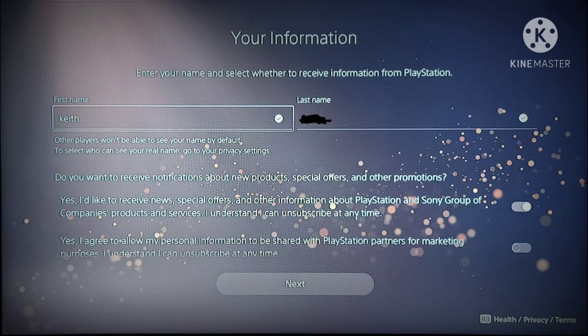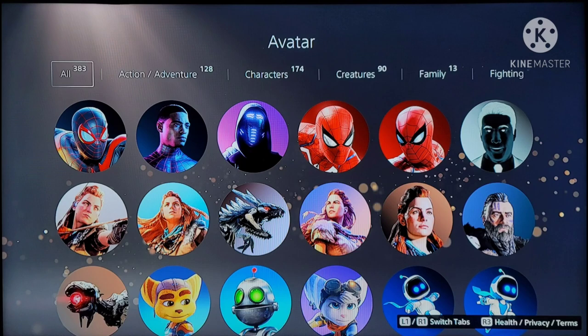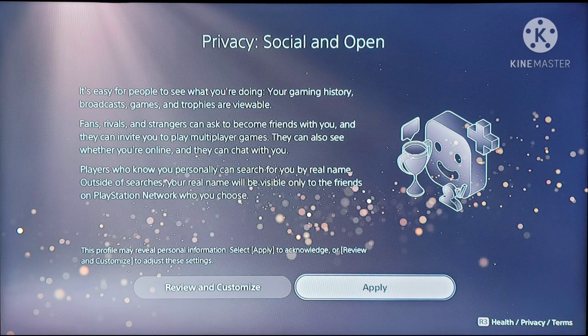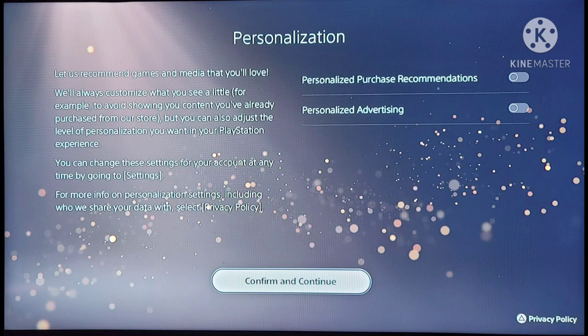Now enter your name, then hit next. Enter your location, then hit next. Right here you choose your avatar, then choose your online username and hit next. After this, you pick your privacy setting, then hit apply. Now confirm and continue — confirm, continue.